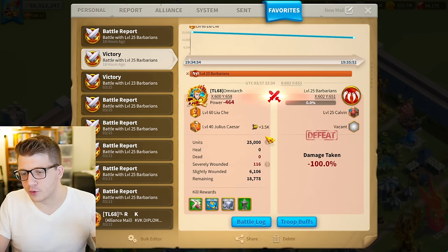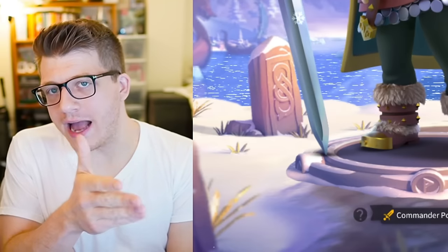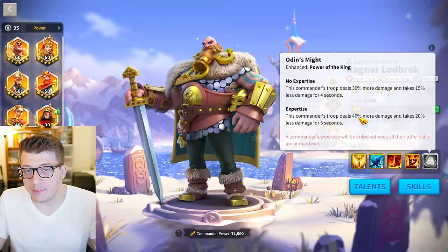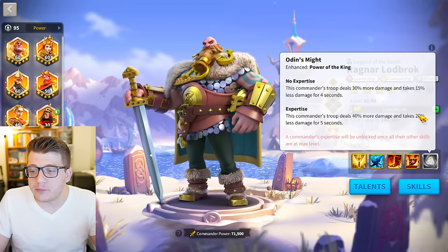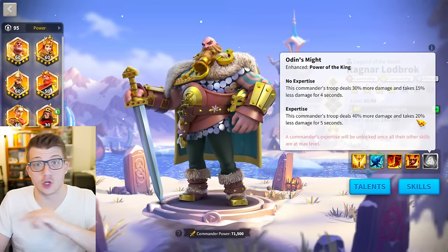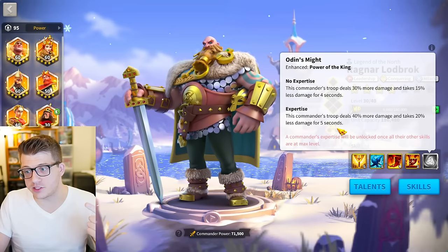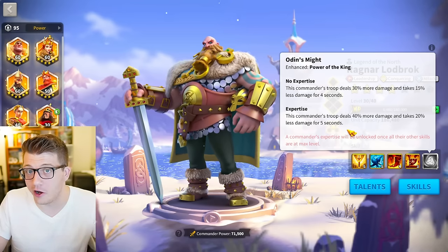Now that I've proved the concept in-game with actual test results, I compared Ragnar to Julius Caesar. At expertise, Ragnar gets 10% less all damage than Caesar — Caesar has 50%, Ragnar has 40% — but Ragnar takes 20% less all damage for five seconds and 15% less normal damage all the time, whereas Caesar only takes 10% less all damage. With the rage engine from Liuche's expertise plus the Horn, this skill will be up pretty much all the time.